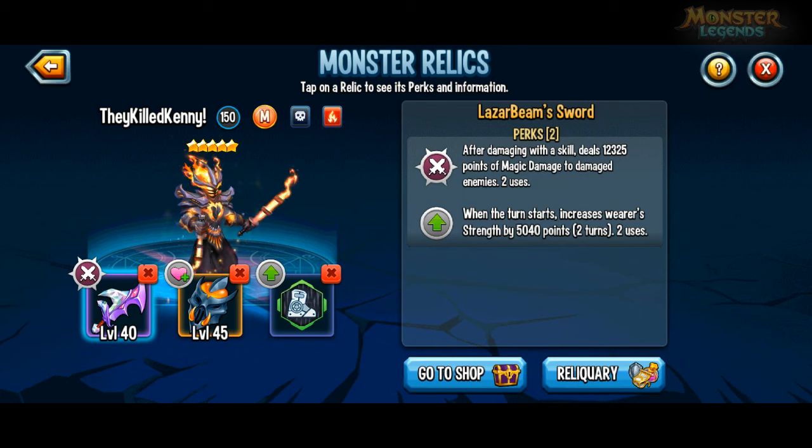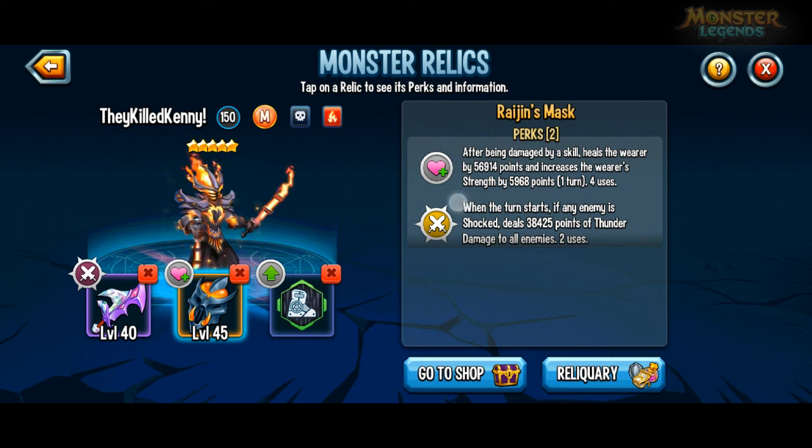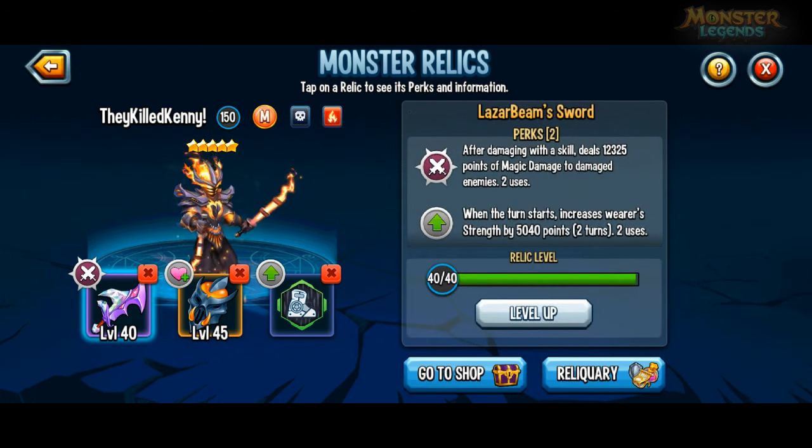I'm using laser beam sword because I don't have shrimp leader sword, which is the better strength boost I want. Rage Inns Mask because I keep getting attacked by the fugitive in this league. And once you get damaged it increases your strength for the next turn — the more you get attacked, the more strength you get.